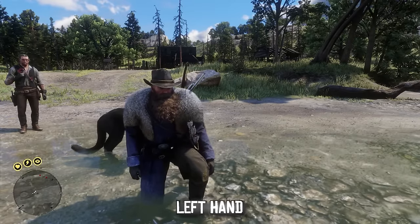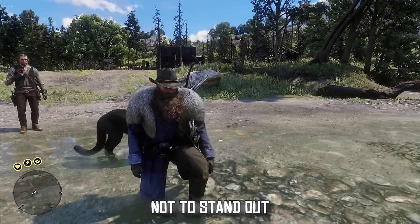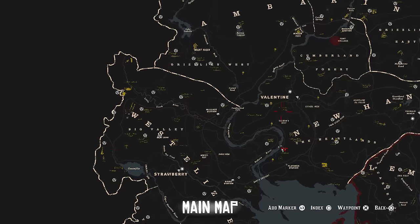The first map mod is the Beautiful Dark Mini Map, which gives you a pretty sleek translucent mini map on the bottom left-hand corner of the screen. The vanilla mini map stood out a little more, so this mod helps it not stand out as much while you still get to see where you're going.